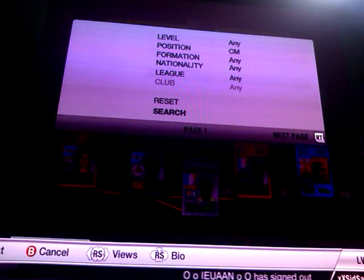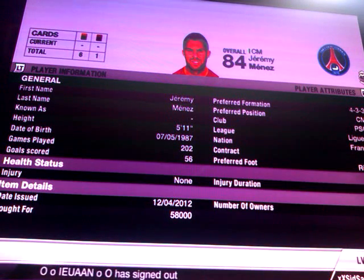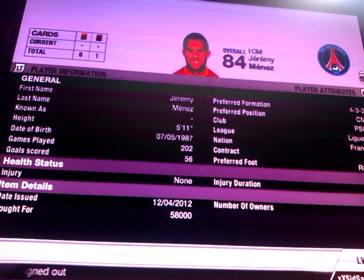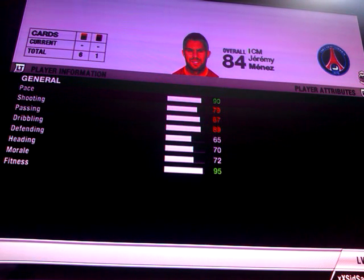Our second centre mid is Jeremy Menez in-form. I think this is his second in-form in the centre midfielder position. He cost me 58,000 coins. He's got 90 pace, 79 shooting, 87 passing, 89 dribbling and 70 heading.